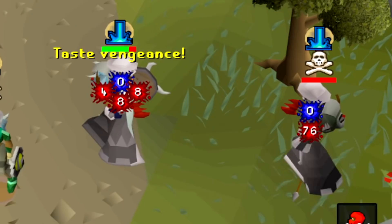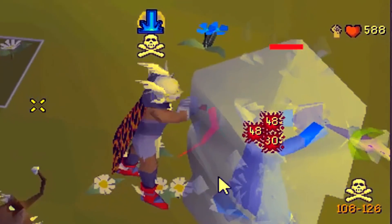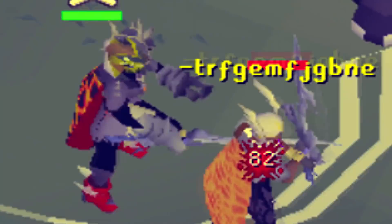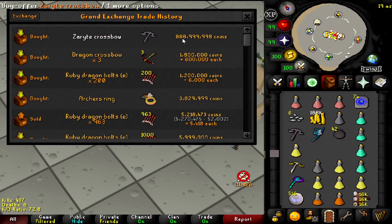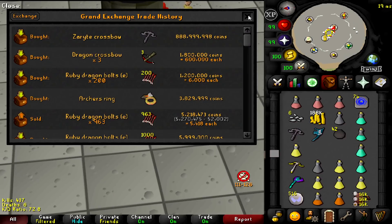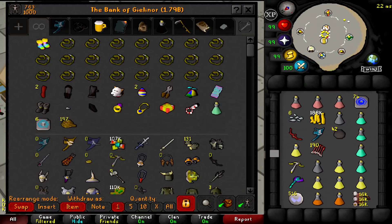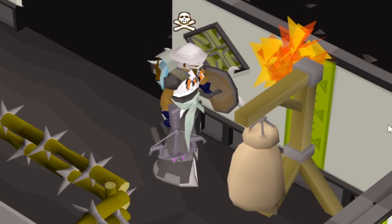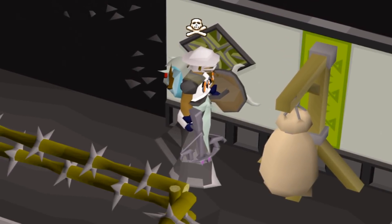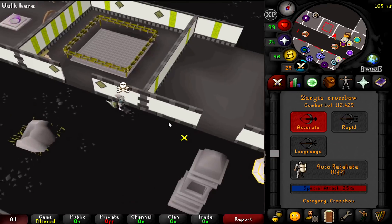That's it, dead. 76! No way! I've got the Zarak crossbow. 888 mil. Oh my god. It's time to get some actual PK gear and let's go and test this out. 76 with the crossbow. There's no way. And 64 off an opal bolt.